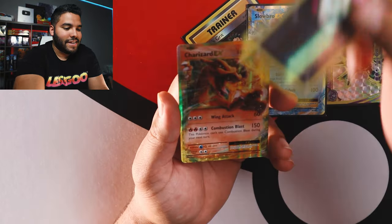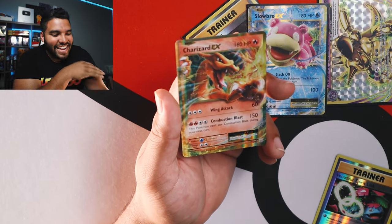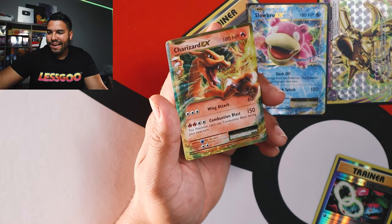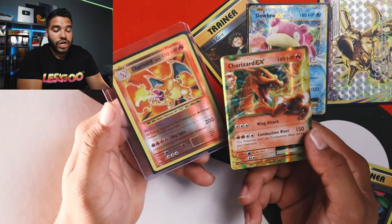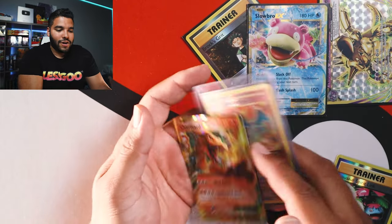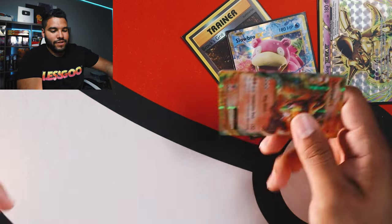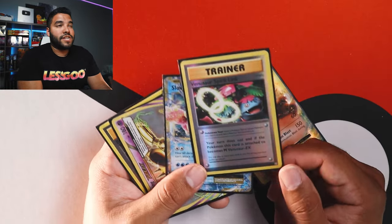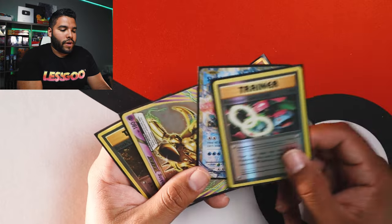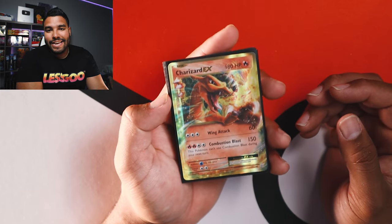And last but not least — dude, we got a Charizard EX card! Let's go! That's what I'm talking about. Now I can start collecting Charizard cards and make a full Charizard set. Let me sleeve this guy up first. There it is. So to recap, we got the Venusaur Spirit Link, the Slowbro EX, the Braid card and Brock's Grit, and the best pull of this lot — the Charizard EX card!